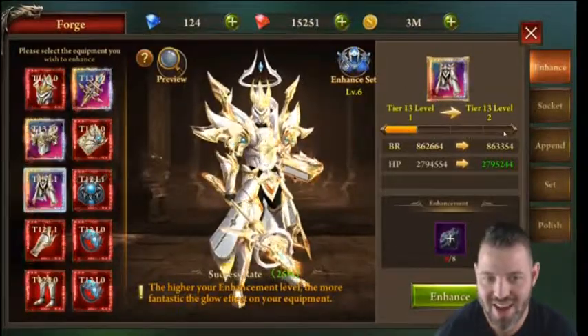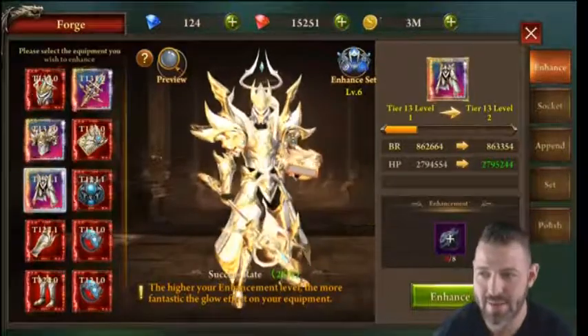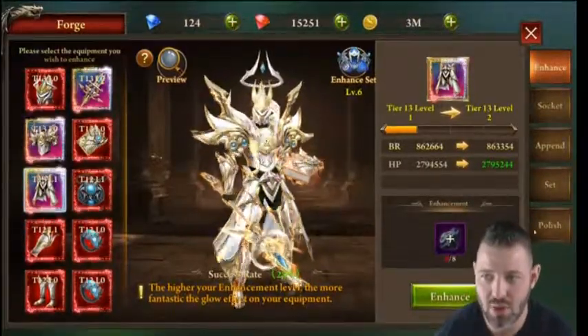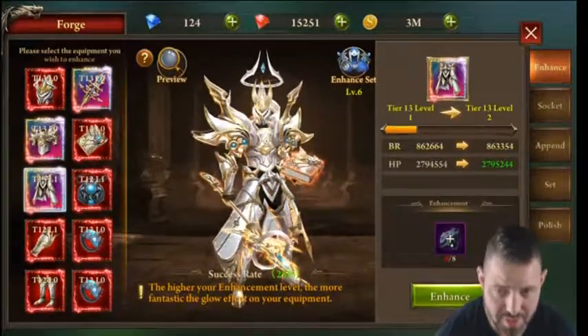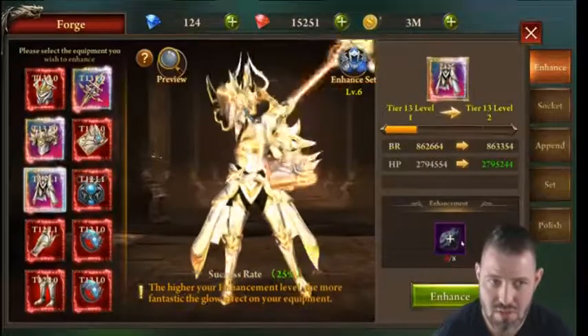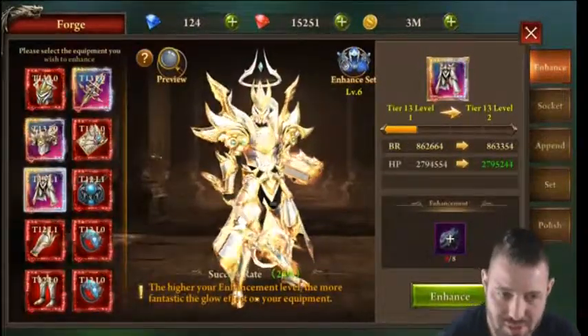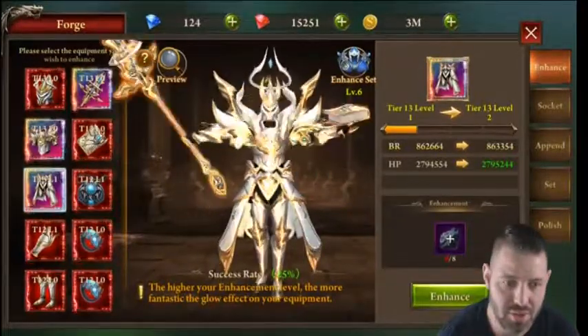As you continue to level up, it requires basic, then rare, then epic pieces to enhance. Your success rate drastically drops as you go higher. Once you get past tier 10, it's really a grind.